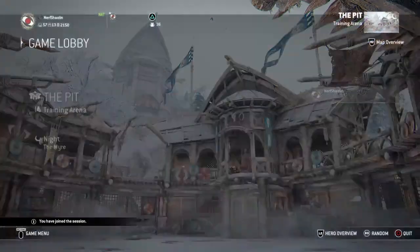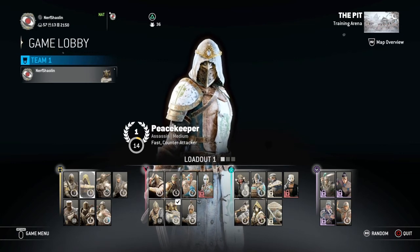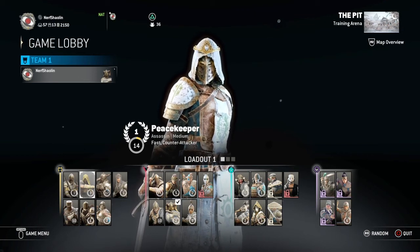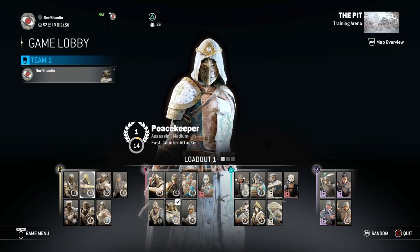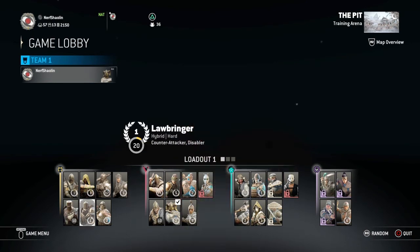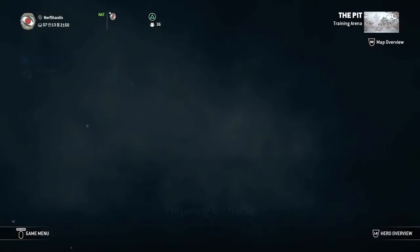When you launch training, pick a character that does not say Assassin. You see how Warden says 'Vanguard Easy' under his name - that does not say Assassin. But if you highlight over Peacekeeper, it says 'Assassin Medium.' Assassin means she has a Reflex Guard, which disappears after about three seconds. You don't want to pick her yet. For beginners, pick a character with an all-guard - a guard that never goes away. I'm going to pick Warden for this video.